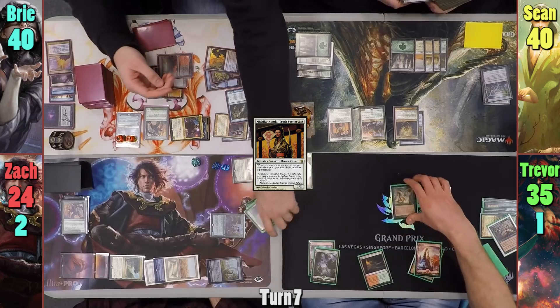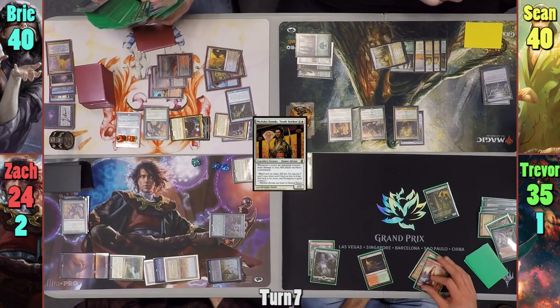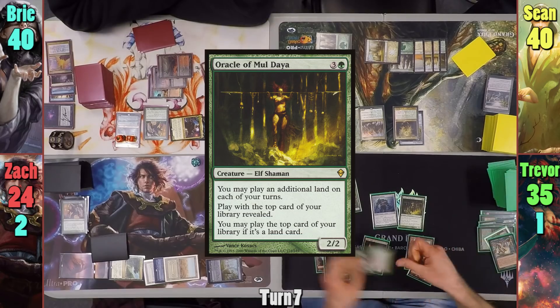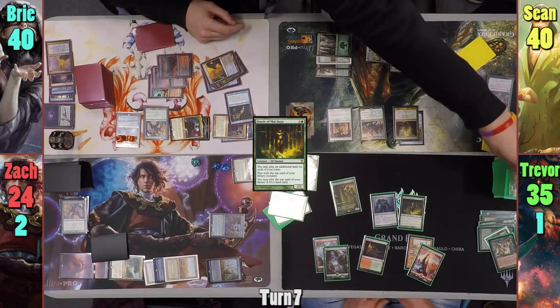Bree uses the Defense of the Heart trigger on Trevor's upkeep and goes to Trevor's library to find two creatures. Because he's a gentleman, Trevor doesn't run any two-card combos in this deck, and Bree settles for a Blightsteel Colossus and Oracle of Muldia, drawing from Selvala as the Blightsteel is now the largest creature. Bree draws for turn and Trevor reveals a Mountain off the top, which Bree plays.